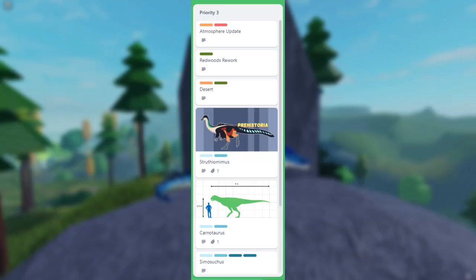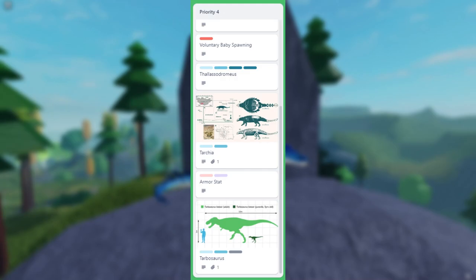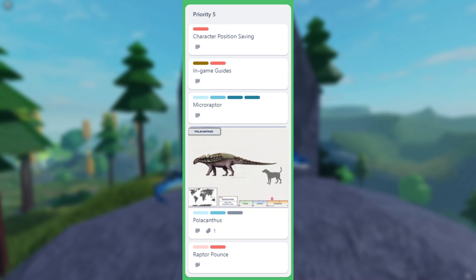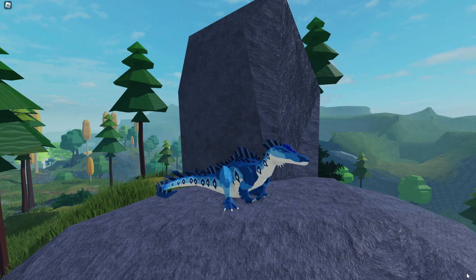In Priority 3, we have the Struthiomimus, plus two new dinosaurs: the Carnotaurus and the Simosuchus. Moving to Priority 4, there are three more announced dinosaurs: Tartia, Thalassodromaeus, and Tarbosaurus. Tarbosaurus is related to Tyrannosaurus, Tartia is a relative of Ankylosaurus, and Thalassodromaeus is a kind of pterosaur. Also in Priority 4 or 5, we have the Microraptor and the Polacanthus, which is another relative of Ankylosaurus.